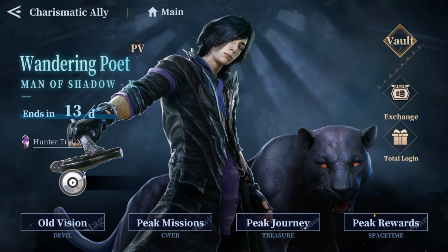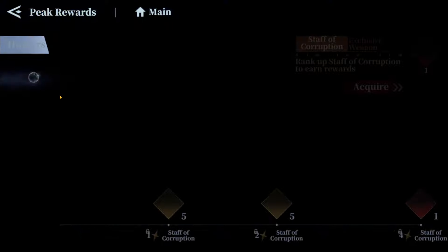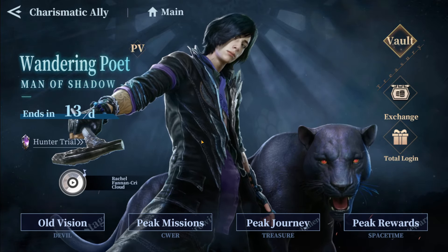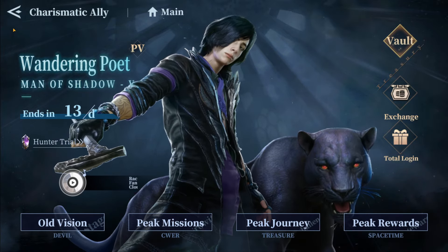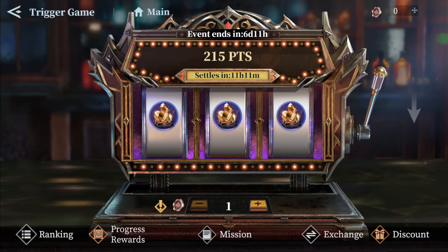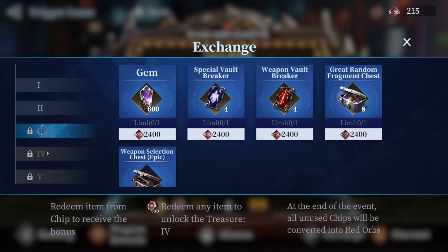At the end, we have peak rewards, which are pretty much connected to the summoning part. The more duplicates you get, the more fragments you're going to get back — the same goes for the weapon. That's it from this event. It's pretty much the same as the previous one — nothing too complicated. The only new thing is the slot machine, which I definitely love. Hopefully everything is clear. Again, don't make a big mistake here — only buy premium tickets. That's it. Have that in mind.